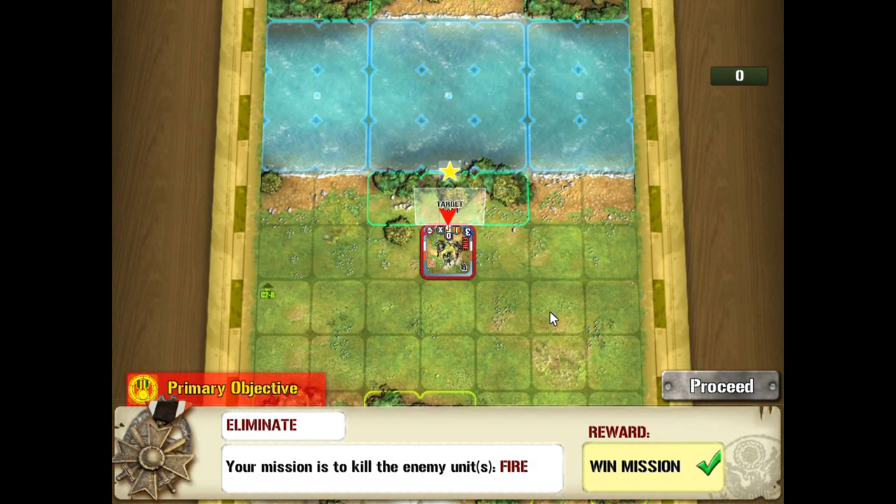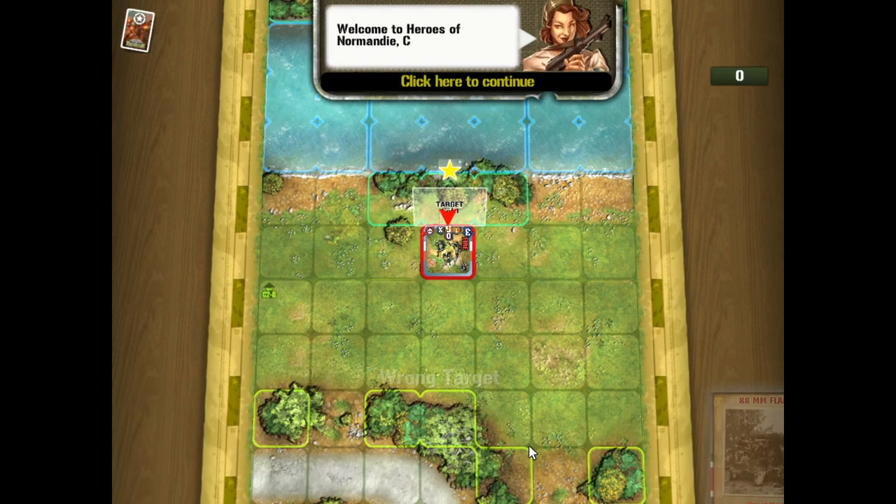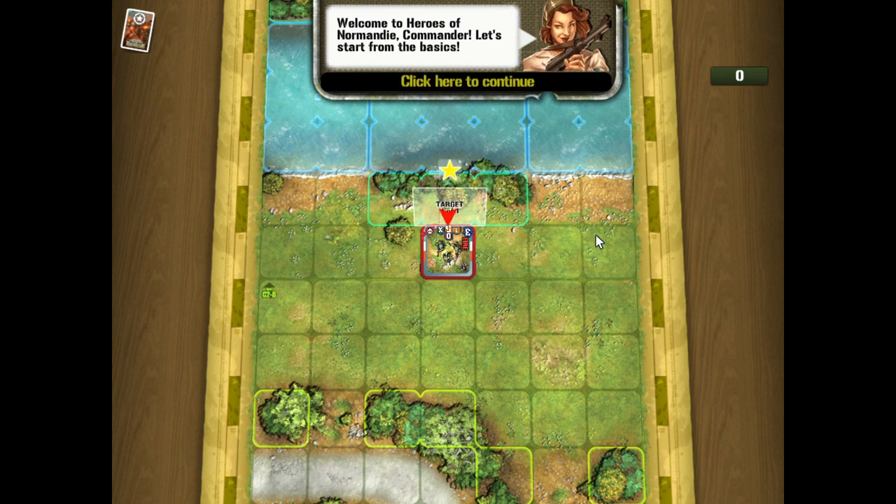The primary objective of this first tutorial mission is to eliminate the other unit, and it's going to cover a little bit about orders, turns, movement, and fire — fairly straightforward.